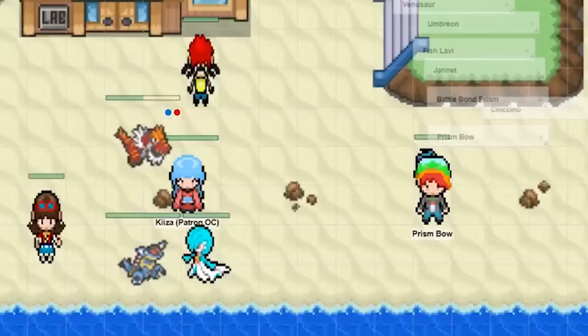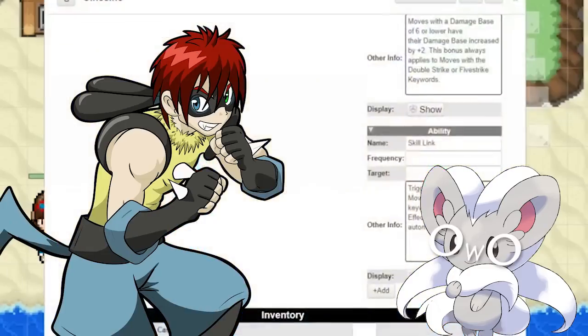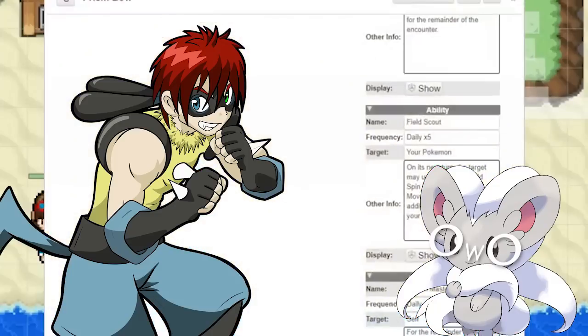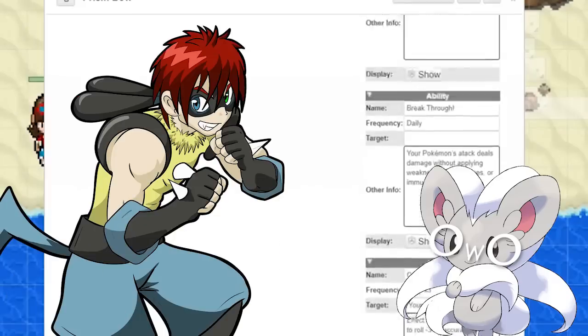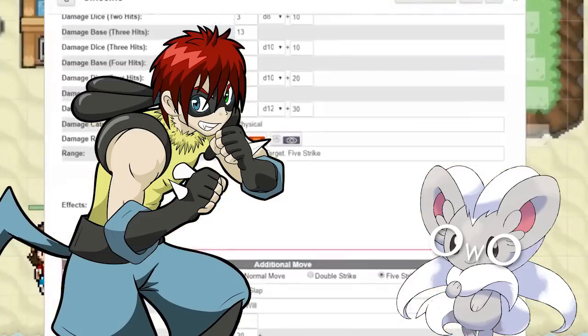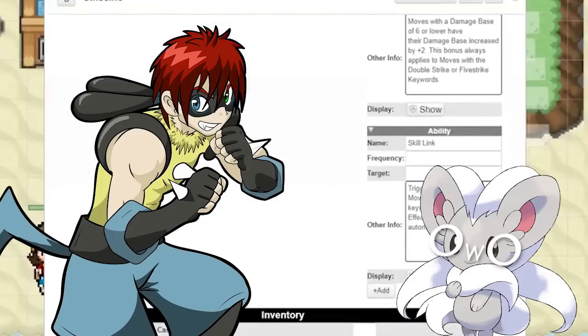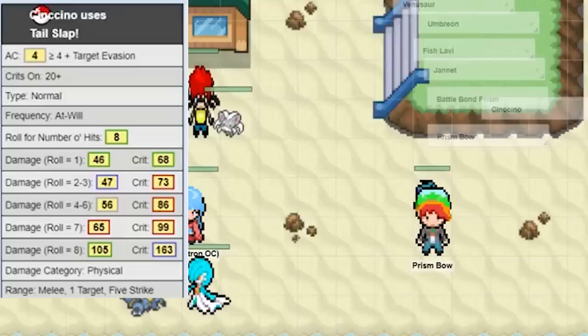You hit it with a Dark Pulse which does KO it — nice job! Top of the turn order, Prism gets to send out a new Pokemon. He pauses and then sends out Chinchino. Chinchino looks at you adorably with big anime eyes. Prism shouts 'Breakthrough!' — which means it treats you as if you have no typing. Chinchino uses Tail Slap, and thanks to its move skill Skill Link, all of them hit — the move automatically hits five times. It just slaps you five times in the face with its tail.